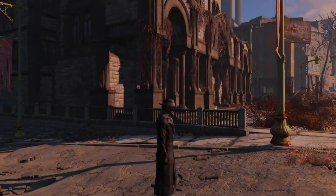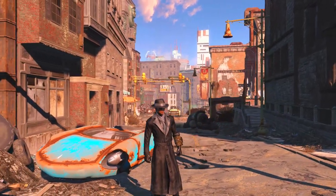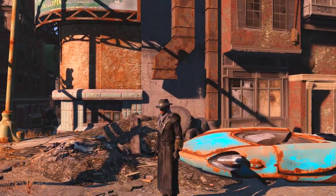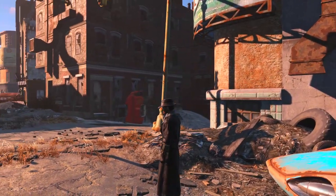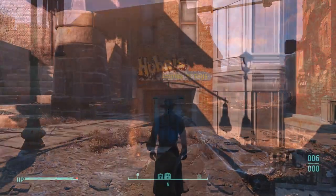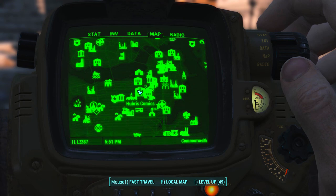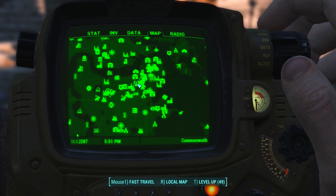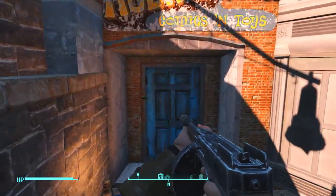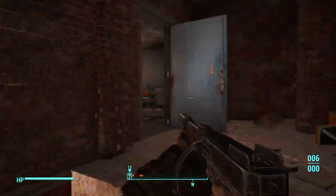Moving on to the next rare item of clothing and armor, this is known as the Silver Shroud Costume. It is a two-piece item — both the costume and the hat as well — and once again it is a very easy item to obtain. Make your way to this location here, known as Hubris Comics. There are quite a few items inside this building which are fairly rare. Just make your way to this location and, once inside, follow the direction I take.